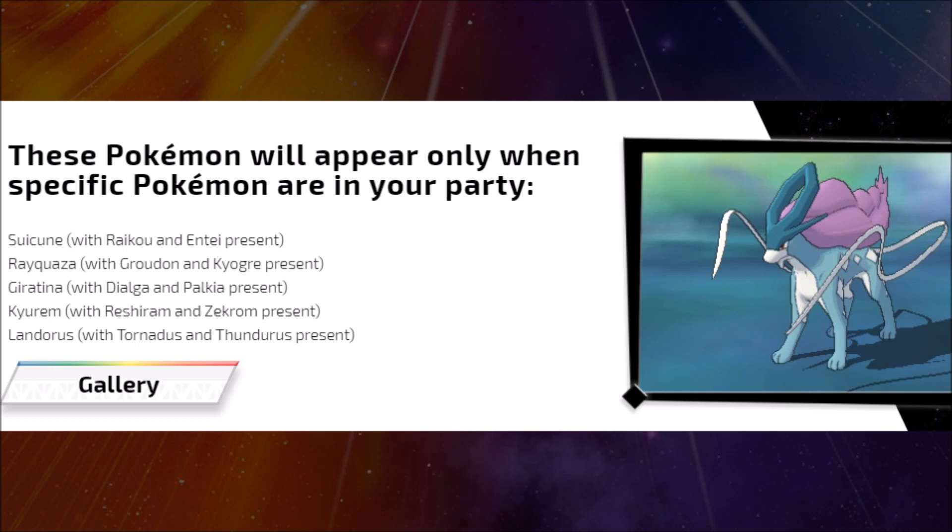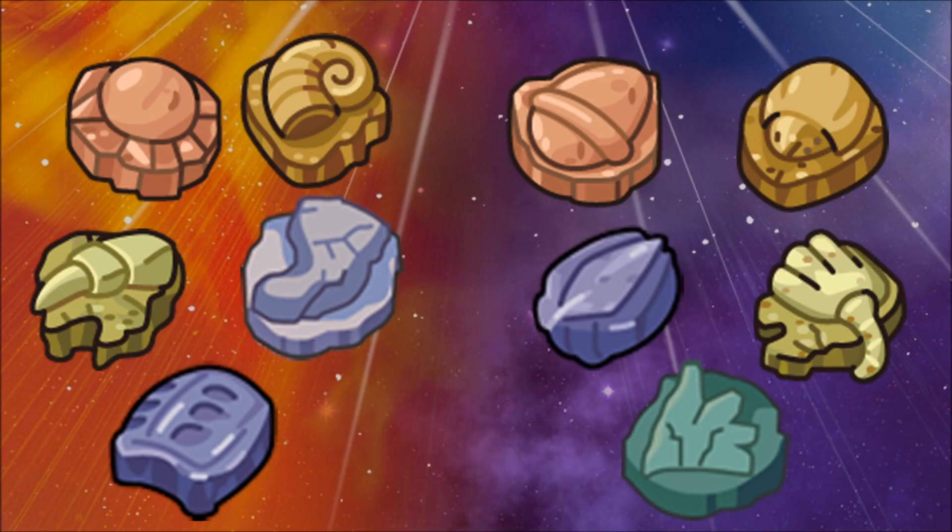For example, Suicune requires both Raikou and Entei present, meaning you need Pokémon from both Ultra Sun and Ultra Moon. For fossil Pokémon, all fossils can be found in both games, and it doesn't matter which game you restore the fossil in — you'll get the Pokémon regardless. Ultra Sun gives Anorith, Cranidos, Omanyte, Tirtouga, and Tyrunt; Ultra Moon gives Shieldon, Kabuto, Lileep, Amaura, and Archen.